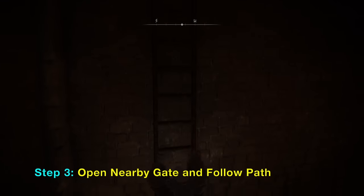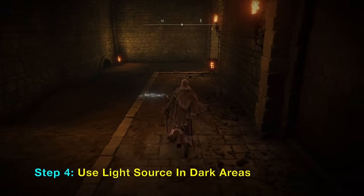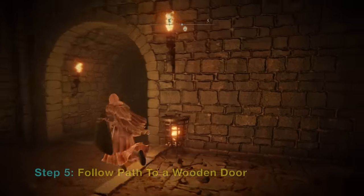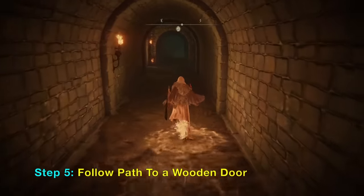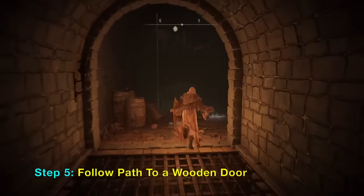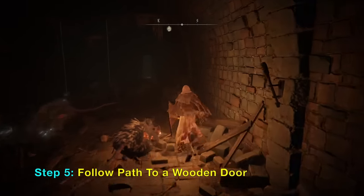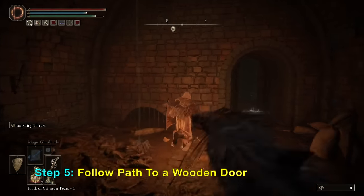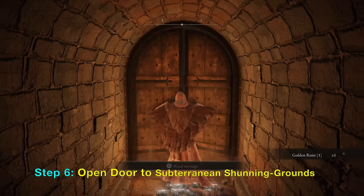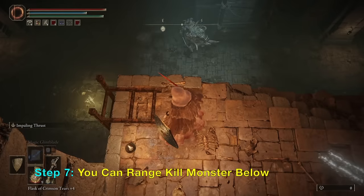Here's a ladder you can go down, and it gets kind of dark, so you want to be prepared with a torch or a lantern as a light source. I'm going to use a lantern. Just follow this path to a wooden door — go down here, there are some rats you can avoid. Open the door in this tunnel.